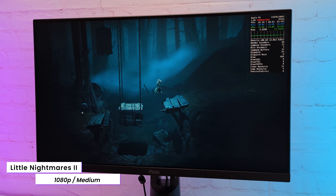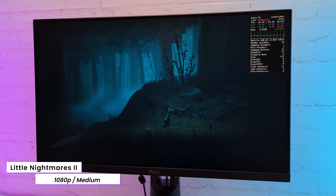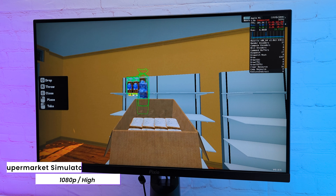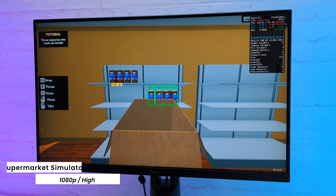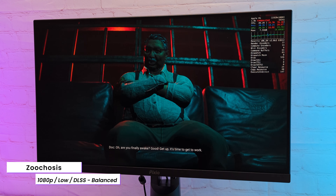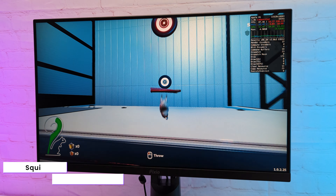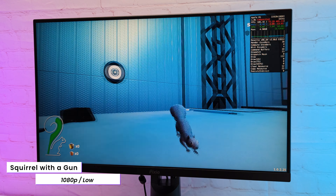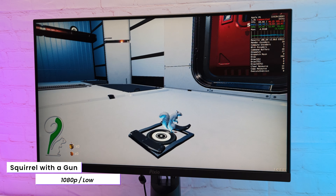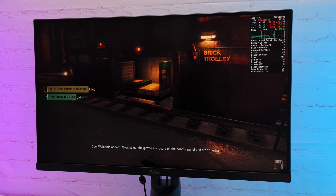In Little Nightmares 2 with medium settings, I got a stable around 55 FPS. The game feels pretty good and responsive. Supermarket Simulator runs at 100-plus FPS on high settings. In Zoo Tycoon with low preset and DLSS in balanced mode, I got 60 FPS. And Squirrel with a Gun on low settings 1080p runs at around 65 FPS, with some raises even to 80 sometimes. So even with the budget Mac mini M1, you can get your hands on some new games.